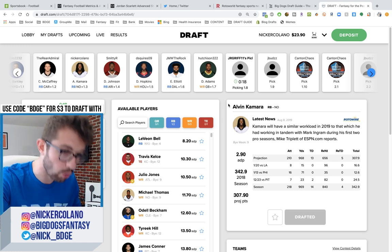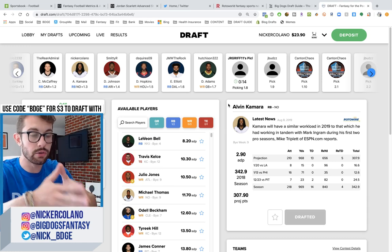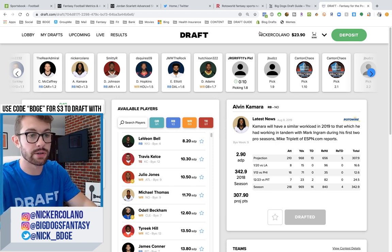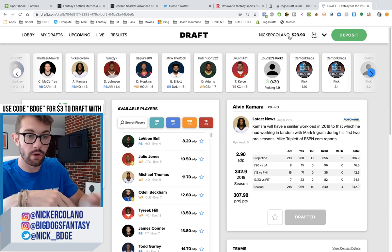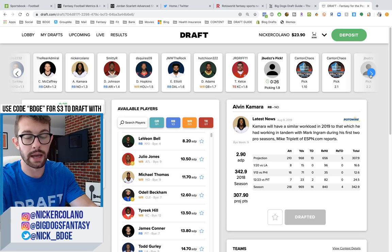That's the way that Draft.com rolls. There is no better way to prep for your draft than to get on to Draft.com or the Draft app. Download it, add me. This is my username right up here — Nick Ercolano. You got to do it through the phone if you're going to add me as a friend. Download the Draft app, iTunes or Google, add me, and I will invite you to all the drafts that I start throughout the week and I start a lot of them. It's hard to get in though, I'll be honest.